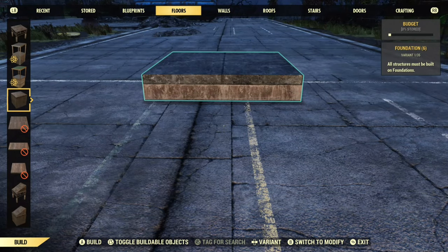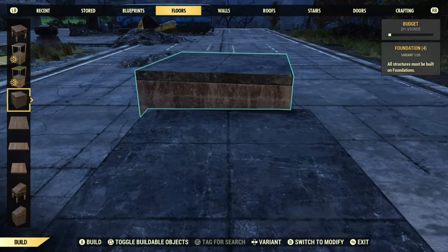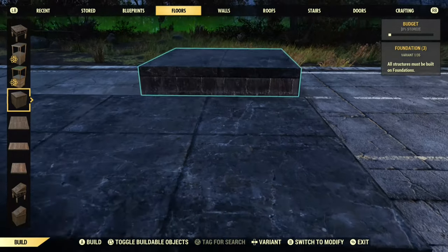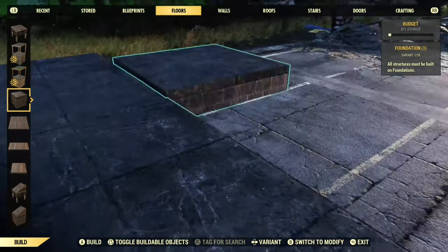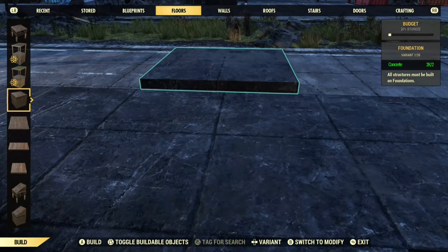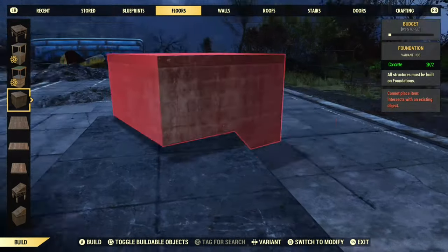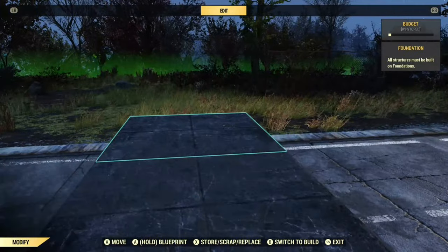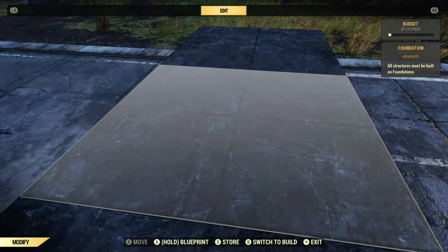So I'm going to start off with just placing a foundation — this is my center foundation. Then from that I'm going to build out round all of the edges. Basically if you just watch the video you'll see what I'm doing. This is how big our circular structure will be, so I'm building two out on each side. Next, as you can see I've built all these round, but next what we need to do is remove these foundations — we don't need these ones.